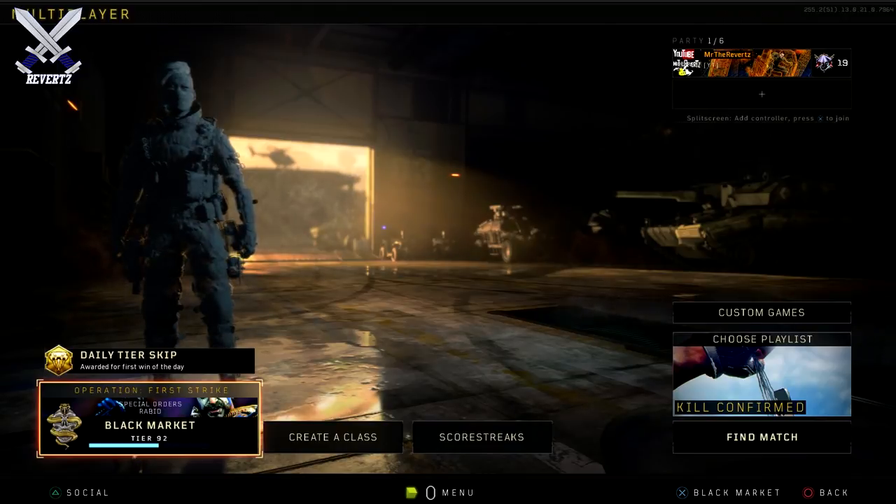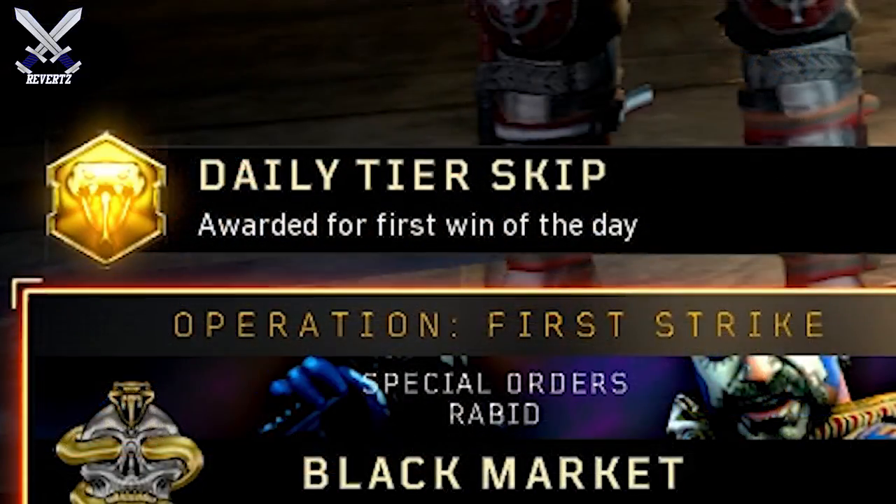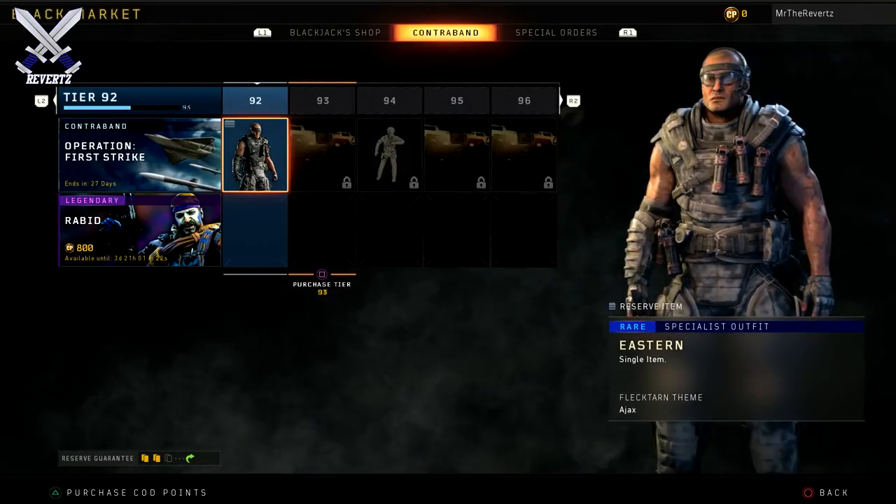I'll show you how to skip tiers, which is what I'll cover now. So basically every single day when you log on to the game and head over to the black market, you're gonna see right above it there is an option to skip tiers. How you skip tiers is pretty much just win the first match of the day — it doesn't matter if it's in Blackout or multiplayer. Win that very first match and you're gonna be able to skip a tier. Definitely log on every single day, play one game a day, and you'll be able to skip a tier. That's definitely gonna add up eventually as the days go on.